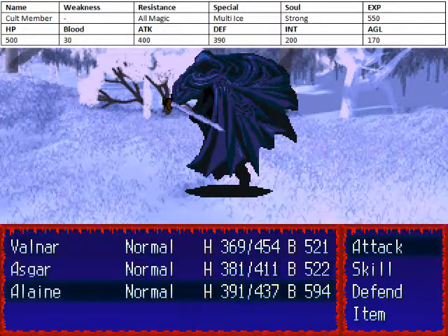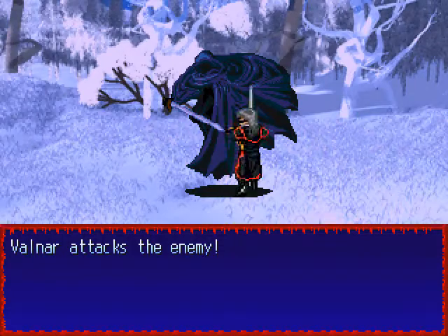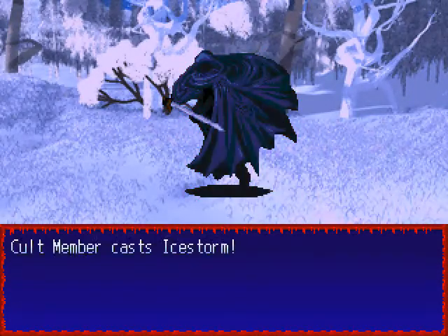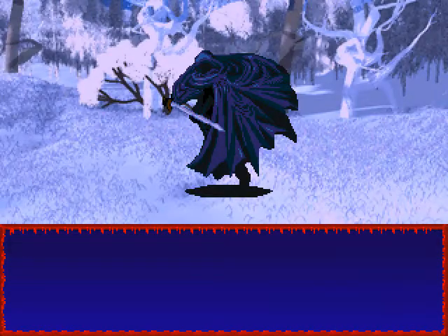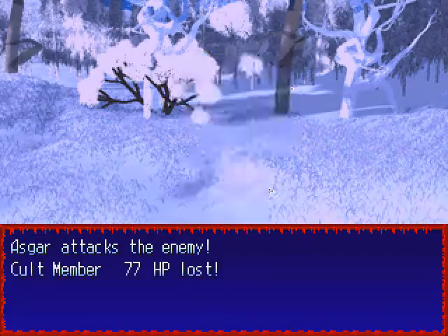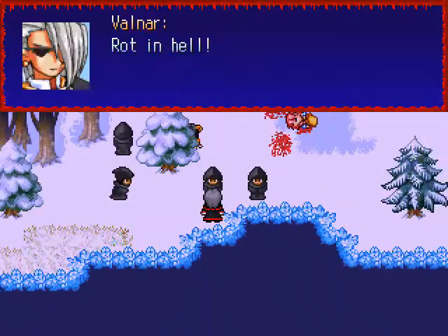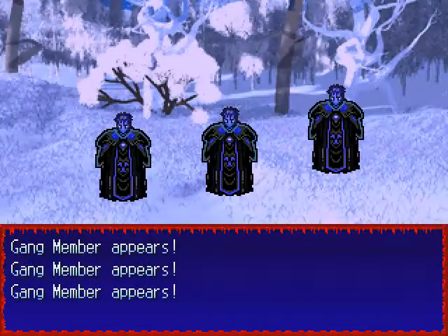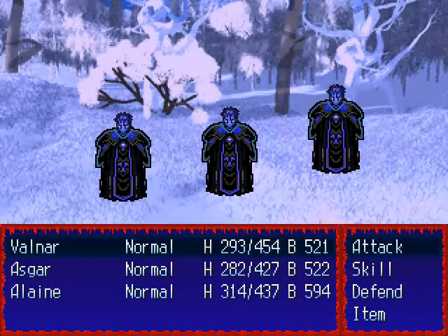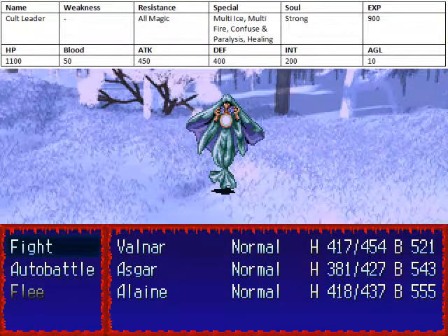They're just stronger gang members, pretty much. They're a little bit stronger than those guys, but without the ability to heal themselves or cast death spells — instead they can use Ice Storm. Still, they're not really that much to worry about. Just slash them and send them to hell. Three gang members in a random battle! Apparently those gang members could use Ice Storm too — didn't notice. And here's the cult leader already, before we attack all of their cult members.